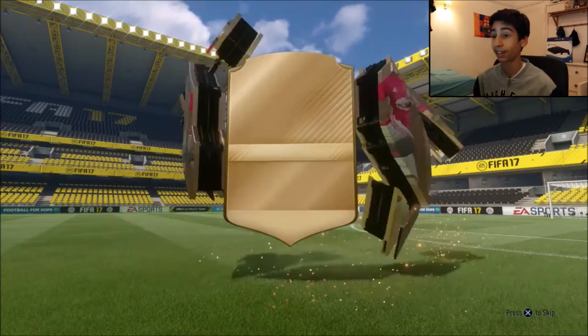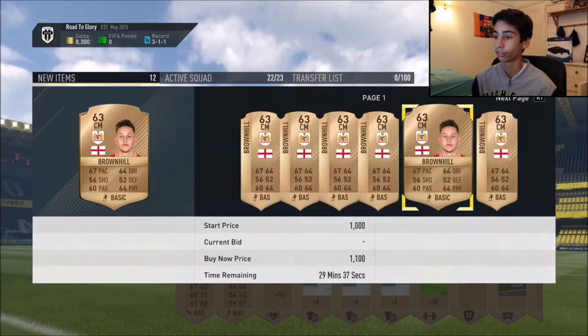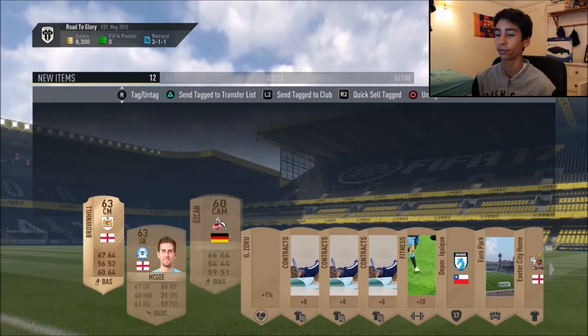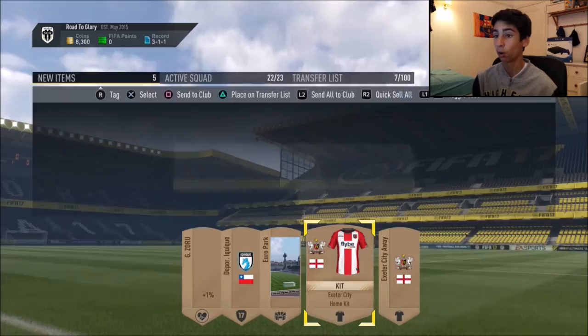I'm going to be opening three of these right now. Let's just get into the first 400 coin bronze pack. We get a rare - that's absolutely fantastic. He's in the Championship from Bristol City and he's rare and he's English, so this guy should be going for a lot. That's a fantastic pack - that could be 200 more than 400 coins at least. This guy's from the Bundesliga as well. That's just a sick pack. We'll only put things we can actually sell on the transfer list because I really don't want to be wasting transfer list space. The rest is going to be discarded.